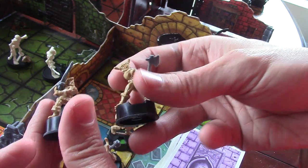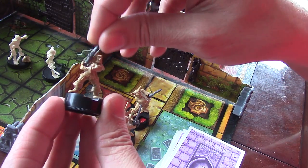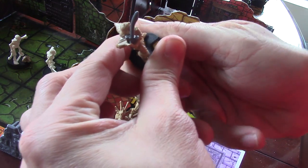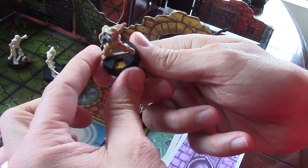They do have different weapons. The weapons are removable — you can just pop them back out and pop anything else in there. They also have a base with a number on it; if you see it has an 8 there, every time you take hits the dial goes down. There you go — it went down to 7.